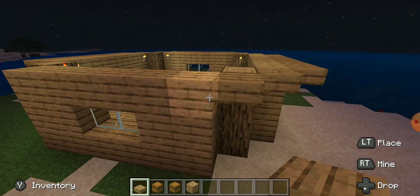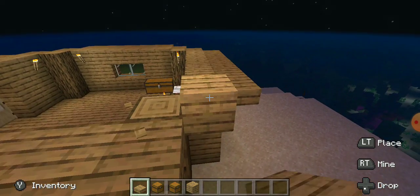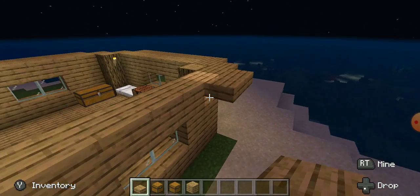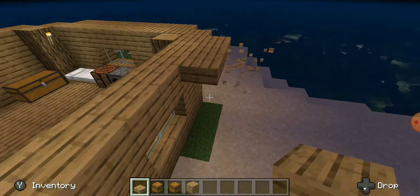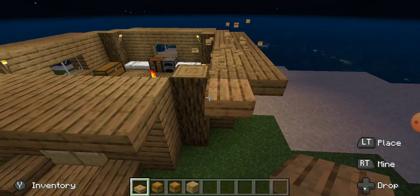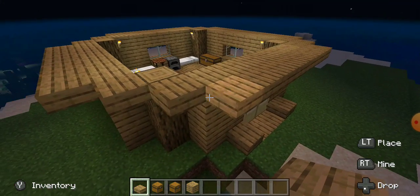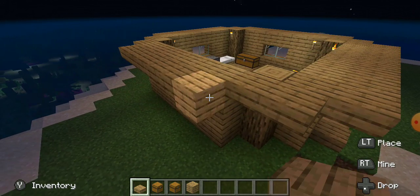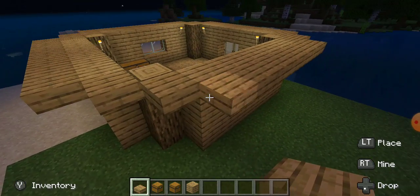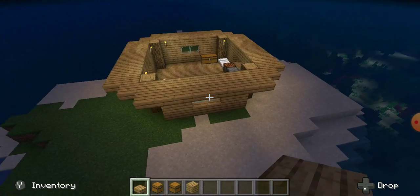Just kind of make a slab train, keep building it, then just come back all the way around. Then what I'm gonna do is kind of build out like that on the edges.